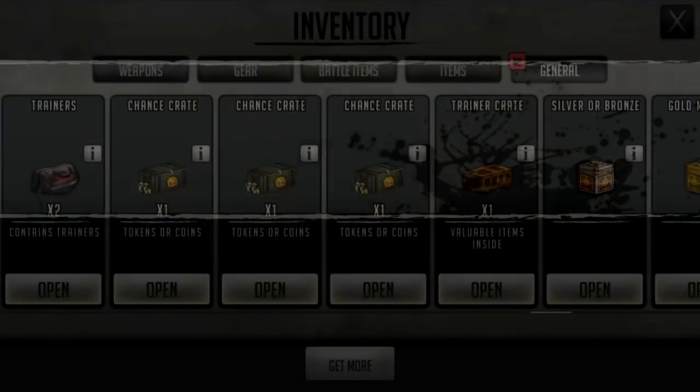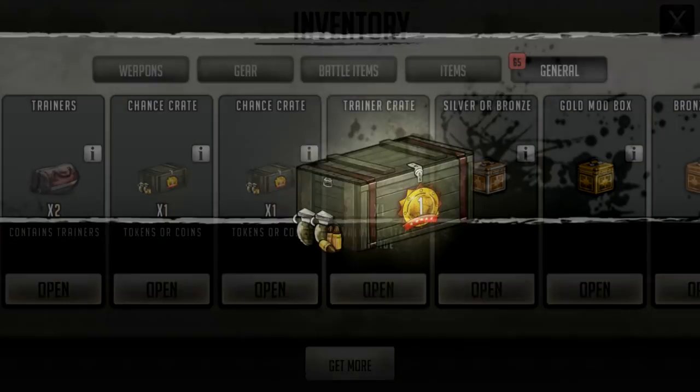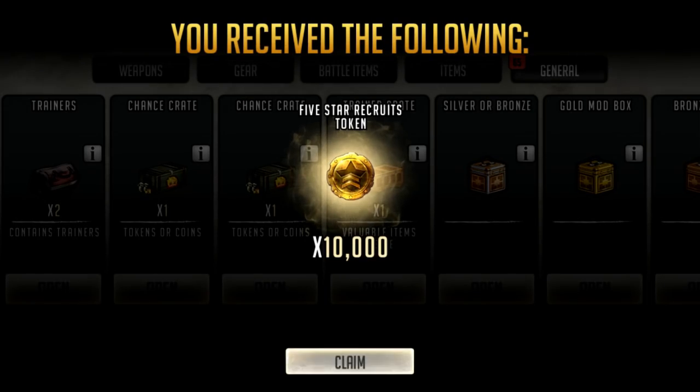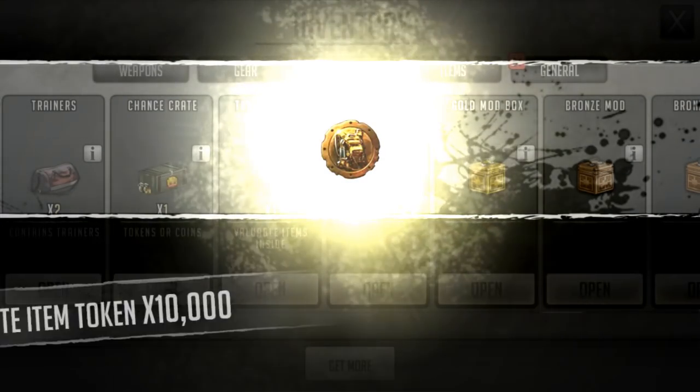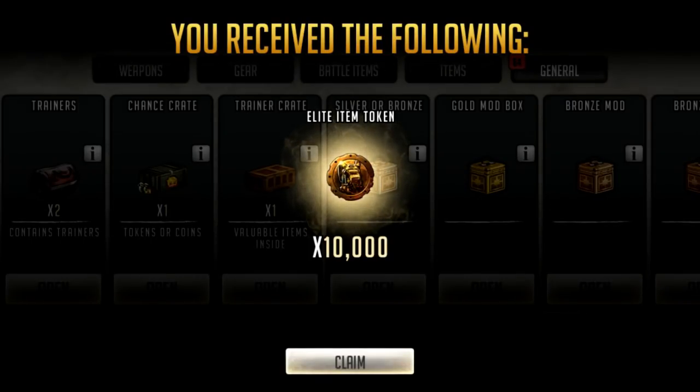10,000 five star tokens! That's what I mean - instantly that's a five star pool, so it's guaranteed to be some fodder but could potentially be something decent. And another, and another - not too bad. One more pull on this region. 10,000 elite item tokens - five pieces of gear, maybe some trainers in there. I think this crate was actually pretty decent.